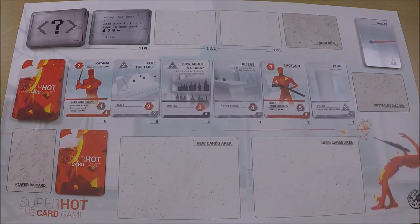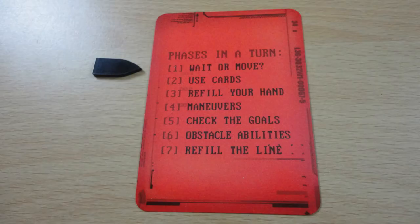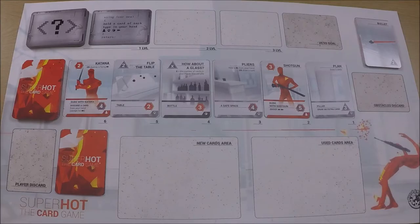There are seven phases in a round. The first phase is to wait or move. In the computer game it's a first-person shooter where the bad guys only move when you move — I've seen it being played and it's really cool. This game simulates that. If you move, you then play cards and try to defeat some of these guys.